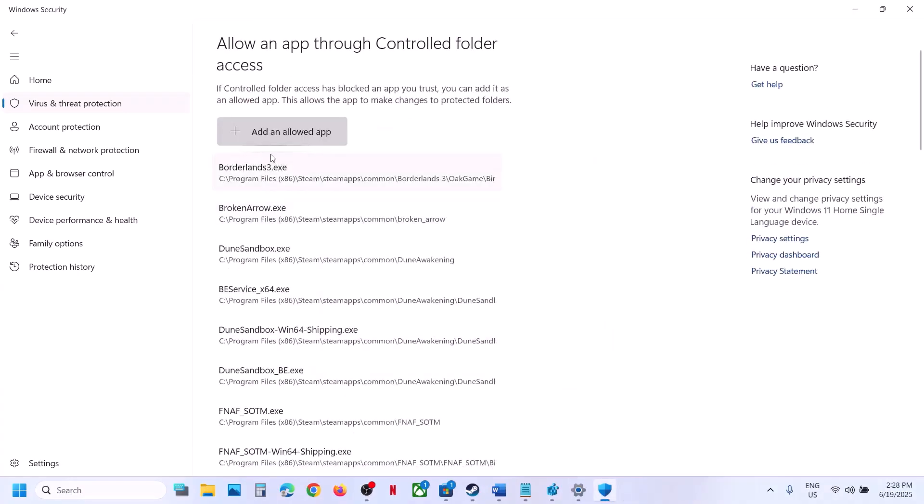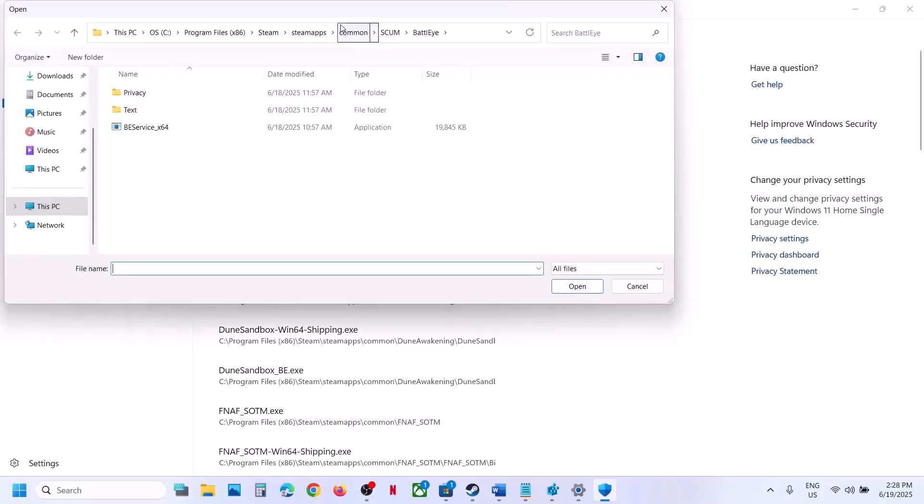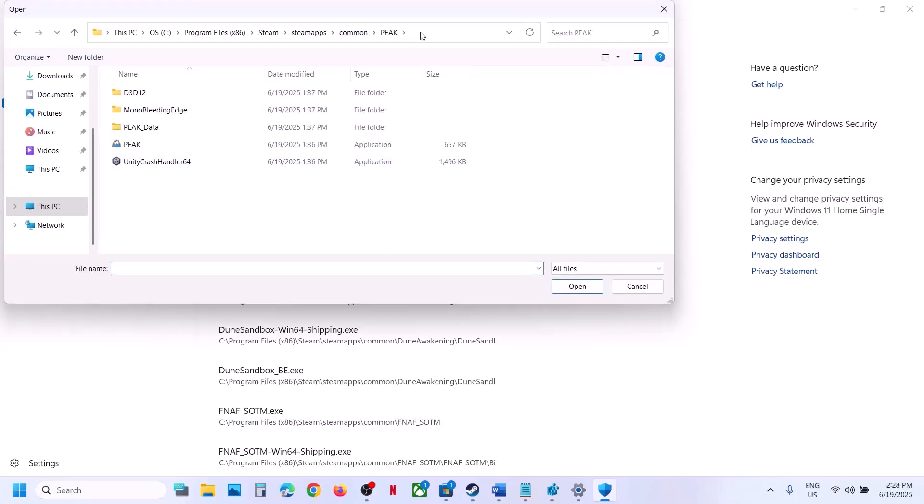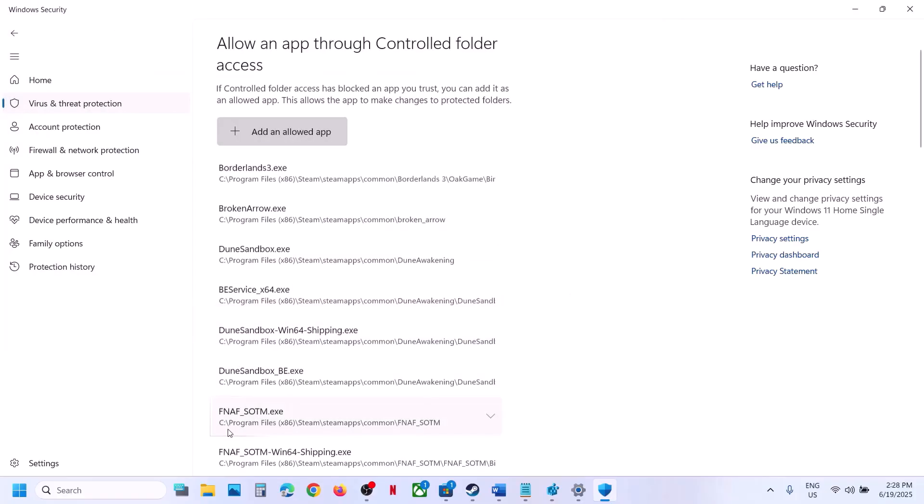Scroll down and click on Manage Ransomware Protection. Click on 'Allow an app through Controlled Folder Access', click yes to allow, then click on 'Add an allowed app' and click 'Browse apps'. Go to the game installation folder, select the game EXE file, and click open.